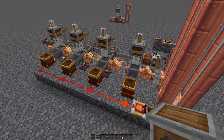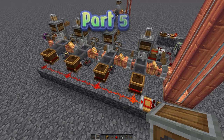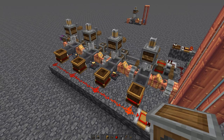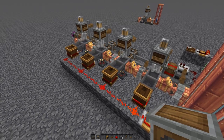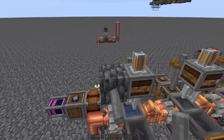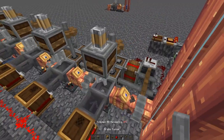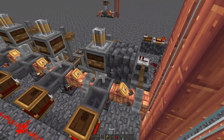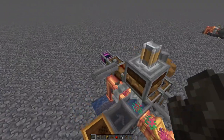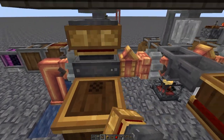To add another level of automation, we want a delivery system so all brewing materials and blaze burner fuel get added automatically. Start on one side with a block and a shaft, then do the same on the other side - a block and a shaft - then remove the blocks. Take a belt and connect those two shafts together. Next take a smart chute and put one on top of each of the hoppers.